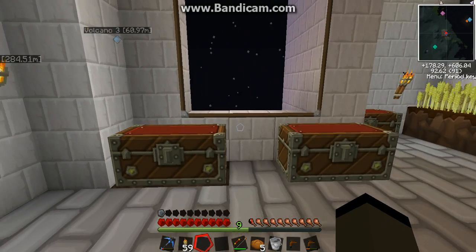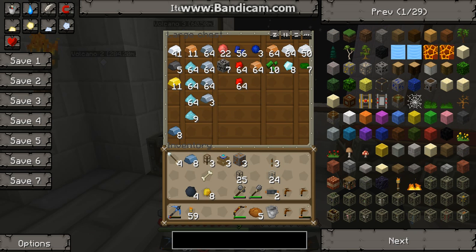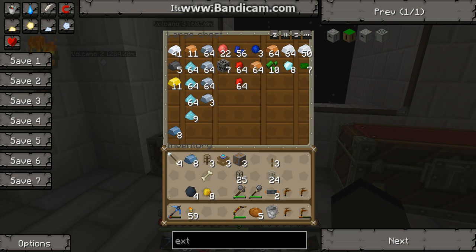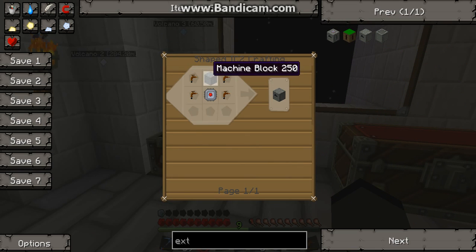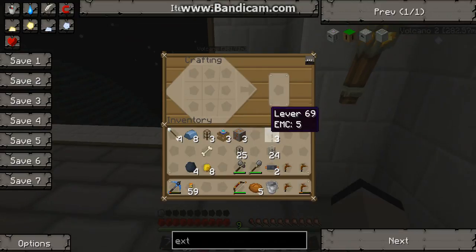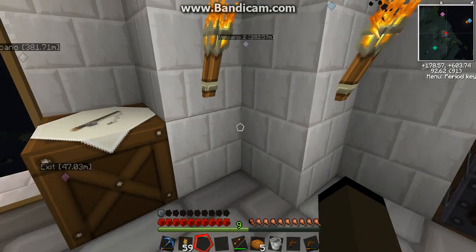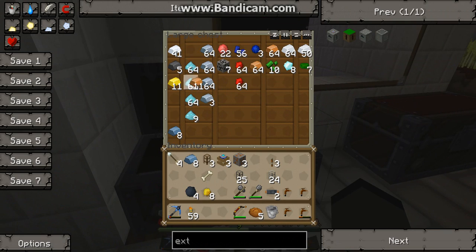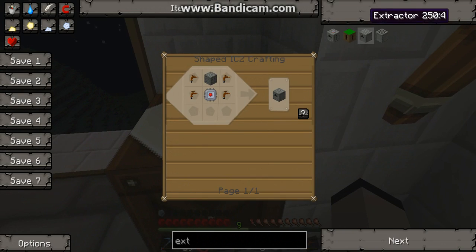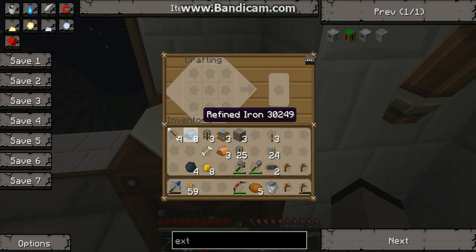I did some mining and I got some diamonds, so I'm going to put these away for later. I'm going to make an extractor today. Now what an extractor does is it basically extracts. To make it, we need four tree taps, an electronic circuit, refined iron, and a machine block — that's what it's called. Now I can't use these right here, I'll show you why in a second.